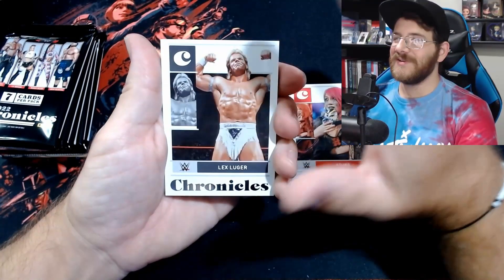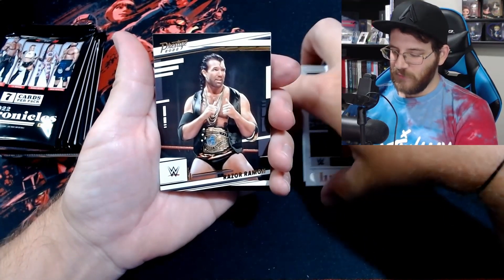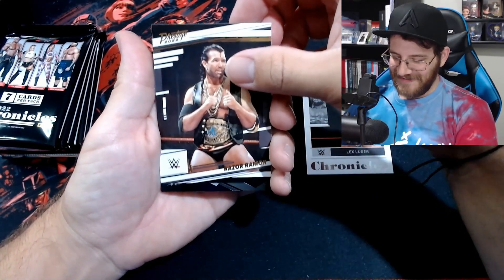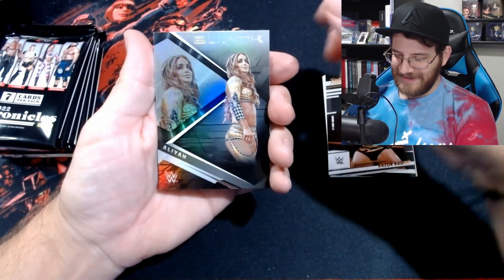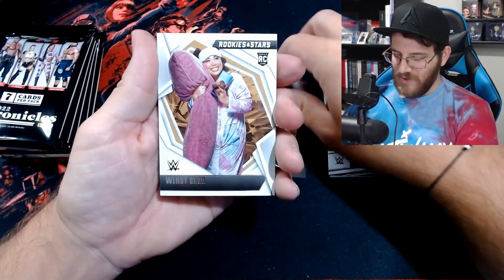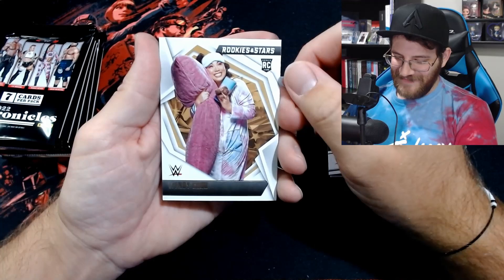A Chronicles card of her — I'm not sure. Flex Luger, another card we've definitely pulled before. Can we not pull a lot of dupes? This set is massive, so please... Razor Ramon on the Bronze Prestige — we pulled like three Razor Ramons in our Select video. Aliyah on the Black — I love that, I'm good with that card. Sick.